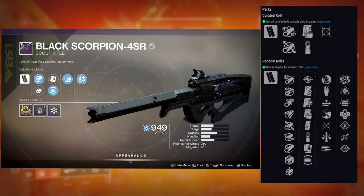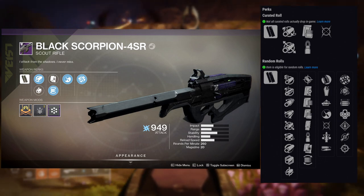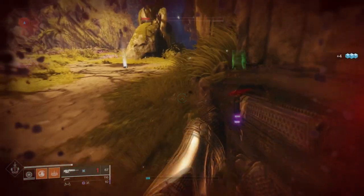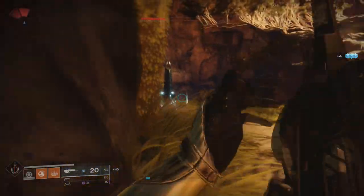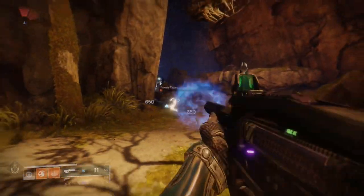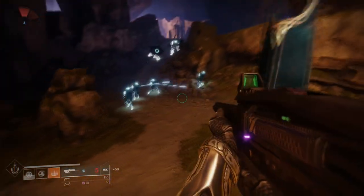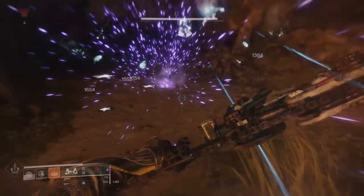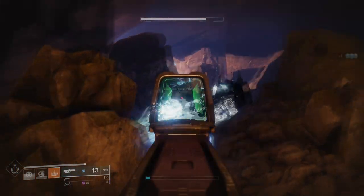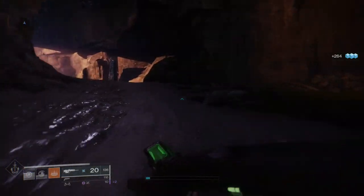The second column is where we see Range Finder, Genesis, Opening Shot, Outlaw, Rampage, Dragonfly, and Snapshot Sights. If it was me, I would probably be looking for Moving Target and Rampage. For PvE, maybe not Moving Target — maybe Triple Tap or High Impact Reserves. Auto Loading Holster would probably entice me a little more as well. But in general, Outlaw and Rampage would probably be what I go for all the time. The only reason I put this is because it's good in PvP, and it'll be nice in PvE especially since Scouts are getting more focus this season.